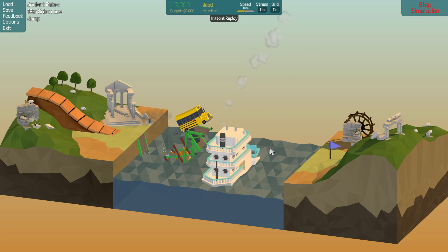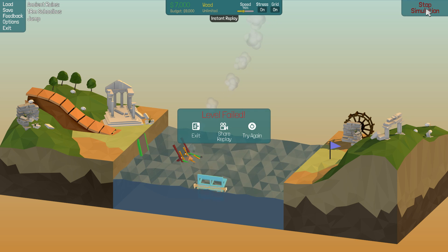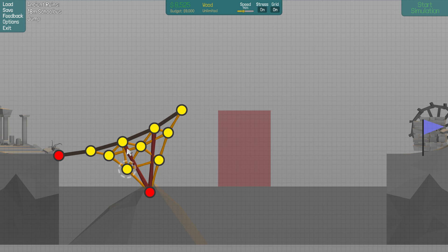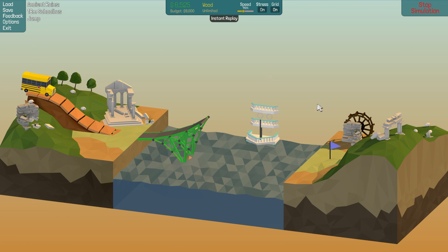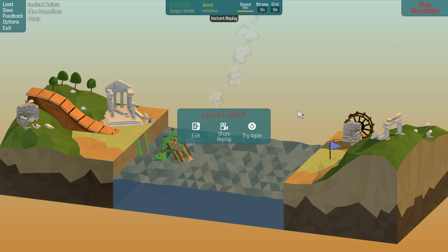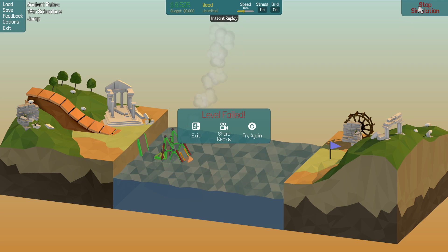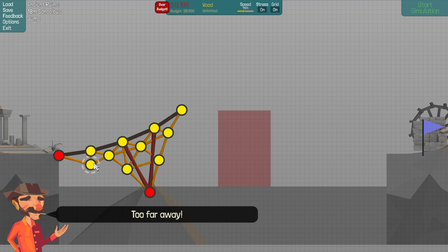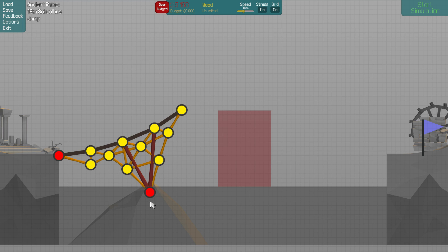That looks really nice — and it falls apart just like that. Okay, now with an extra web of wood in the middle, it's probably not going to do too much better but it should be a little bit sturdier. I also don't think the angle's going to be that great. We're just under our budget — maybe add a little something on this side as well. And now we've gone over budget — that sucks. We don't want to do that. Alright, we might have to rethink this one.